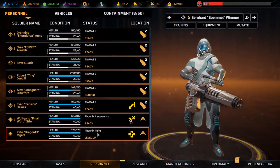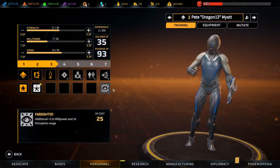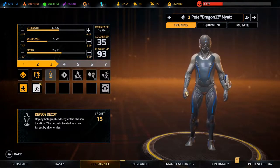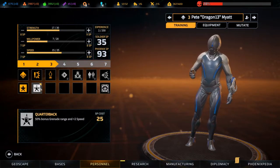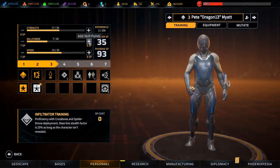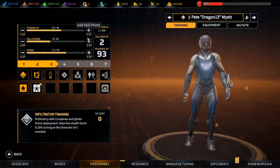We'll deploy decoy with you - now that I think is going to be useful. Quarterback plus two speed - I'm not sure about that one. I'll do one willpower, speed and some strength.